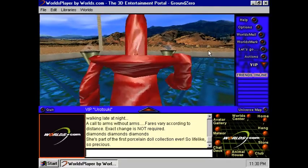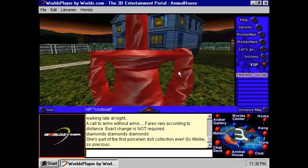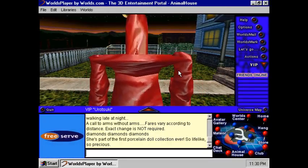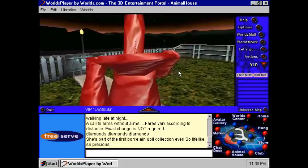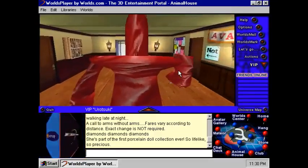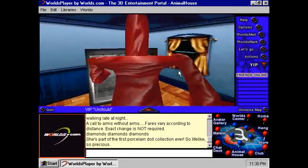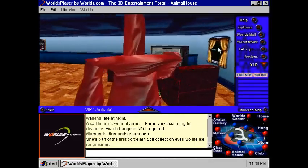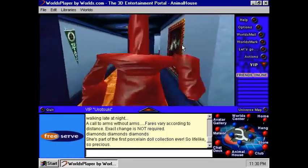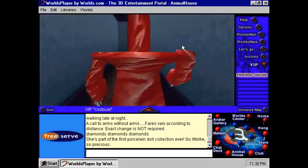And of course you've got the last world on here, which is Animal House, which is in the new version. One of the weird things about this version is the music from the Minotaur World plays in the front place of Animal House and also inside Animal House. We've got the TV, the famous TV rig over here, and the mouse thing. It's pretty much the same, except for the music.